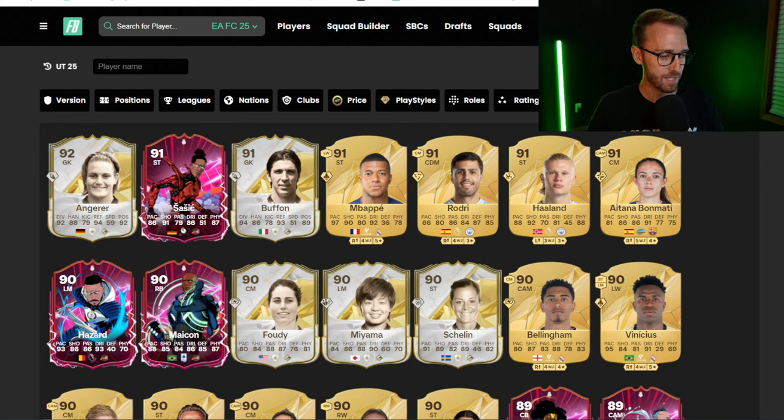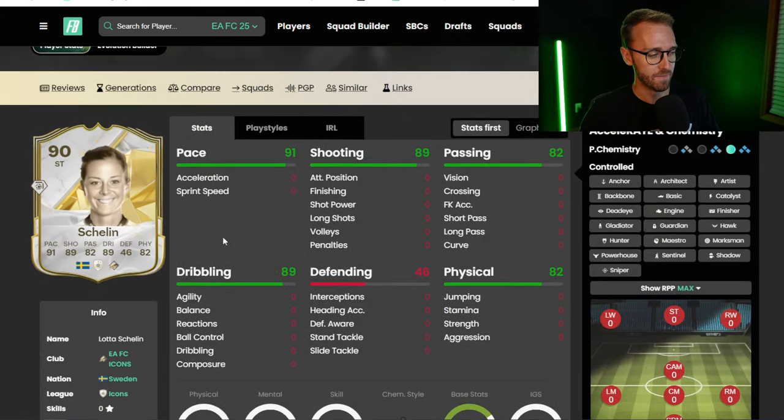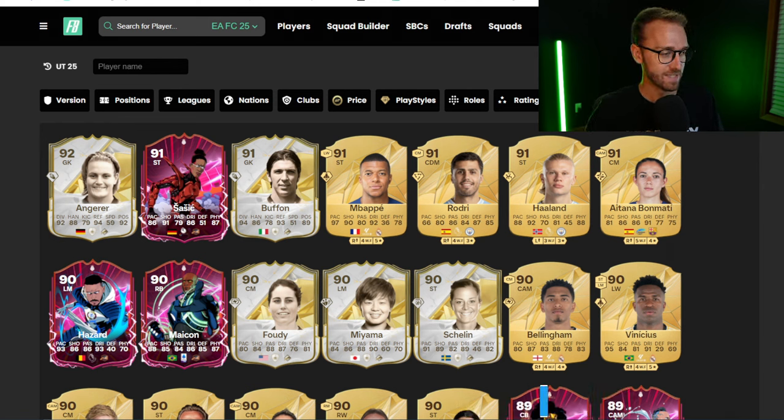If you're missing out on the icons and heroes, you can go to Footbin to check them out because Footbin has all of that data from the EA website with the official stats and play styles. The only thing with the icons and heroes still is we don't have the in-game stats or the play styles — we just have the face stats, all the information that we had before. So that's kind of the last piece of info we're still waiting on.